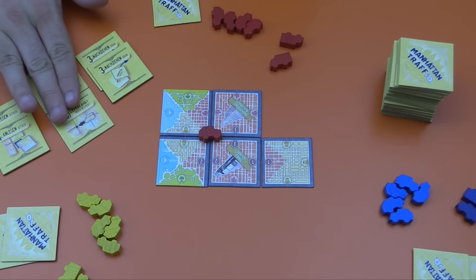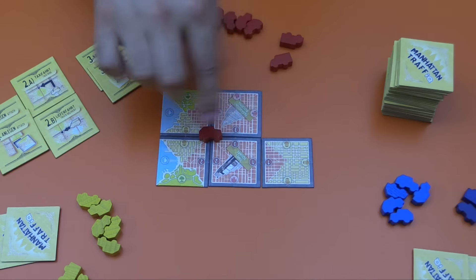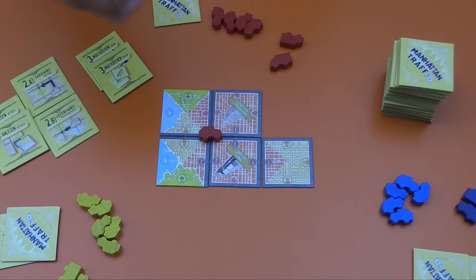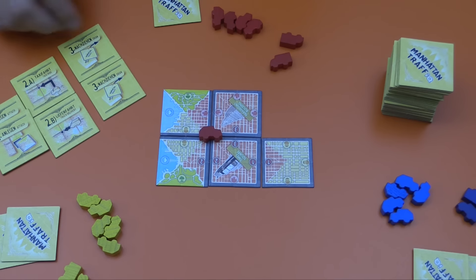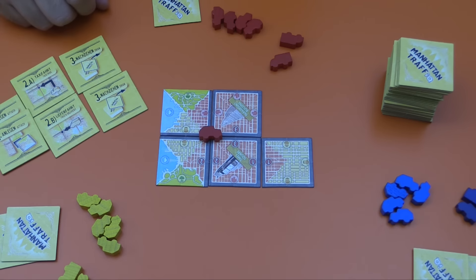I'll explain why we move and why we play new tiles in a second — that's how you fight with other players for control of the city. The last option is drawing new tiles, so on your turn you could just draw and draw and that would be your turn.